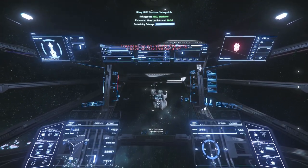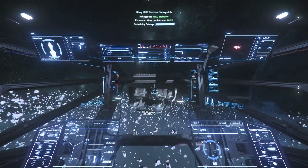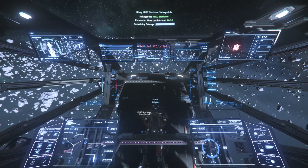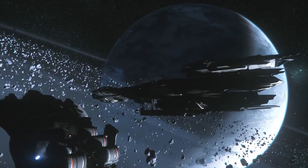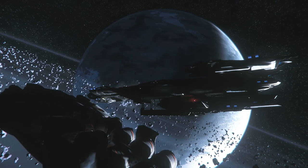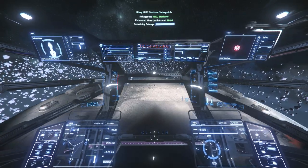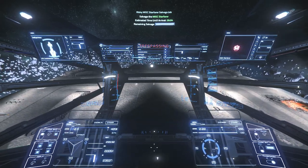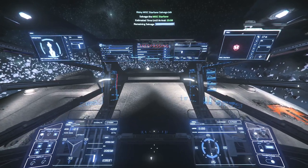The ships we're targeting are the Starfarer, the Hammerhead, and the Caterpillar — they all have the same loot. I'll teach you how to approach each one. For the Starfarer, we approach from underneath, upside down, pointing in the same direction. The door is directly between the fuel pods. When you jump out, you'll see teammates jump across — we jump into the cargo bay, liberate the contents, and then the pilot's job is to pull away.